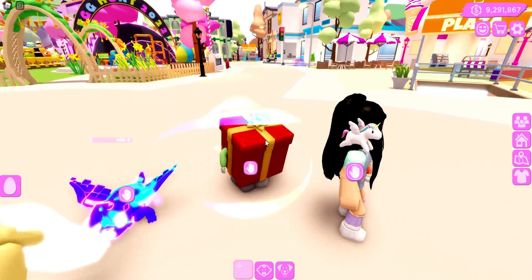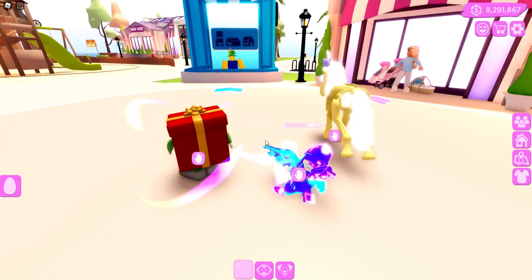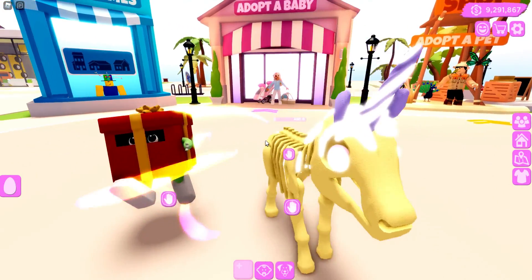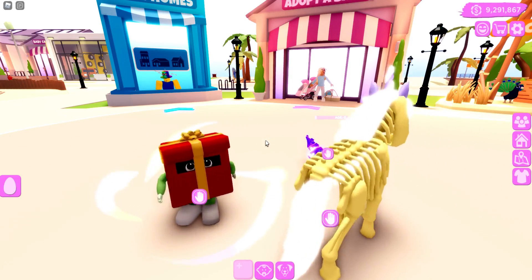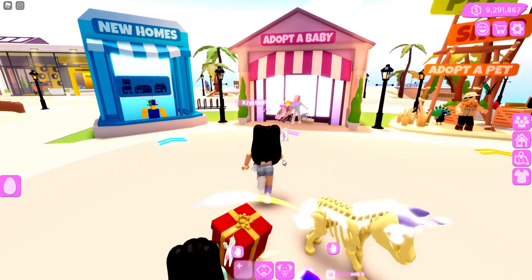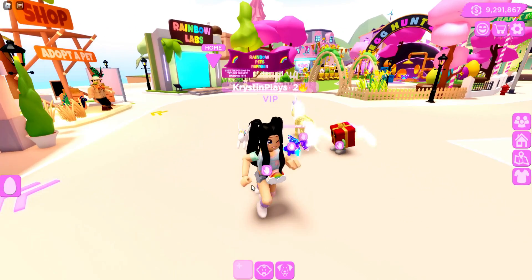You can already see that the Rainbow Pets have been updated. We have our Mr. Present here — there's like an aura around him. He kind of looks like a magical familiar, which looks really cool.